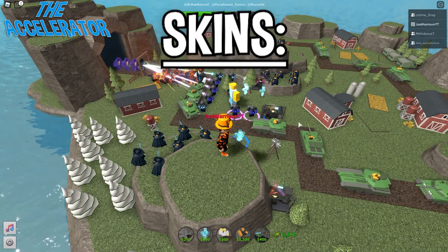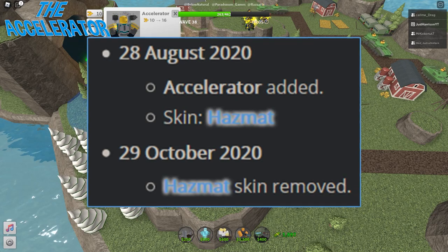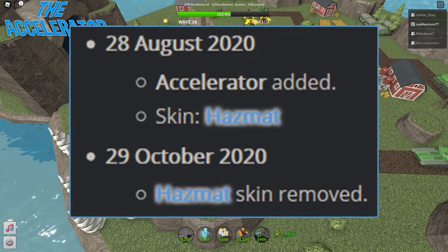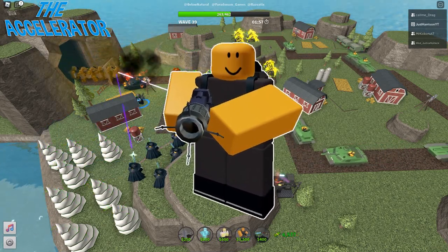Unfortunately, there are currently no skins for the tower. The hazmat skin was added as a premium crate when the hardcore beta launched at the end of August, but as of the end of October it was removed. For now, it looks like you're just going to have to stick with the original skin, which doesn't look too bad.